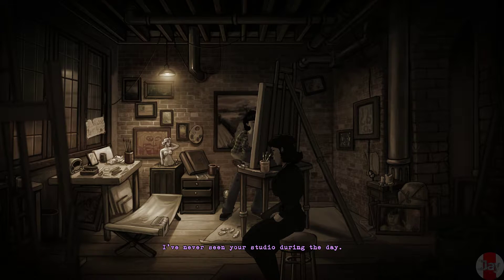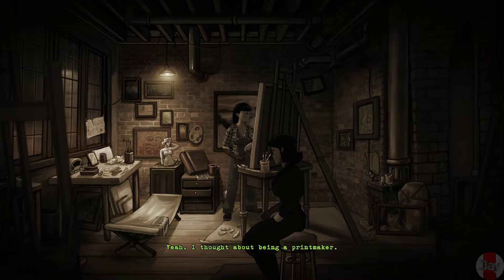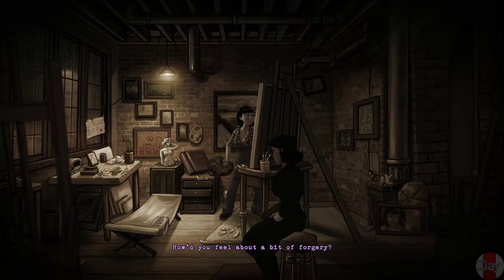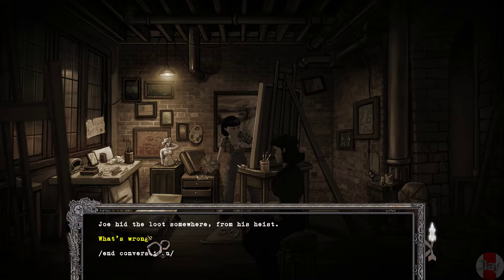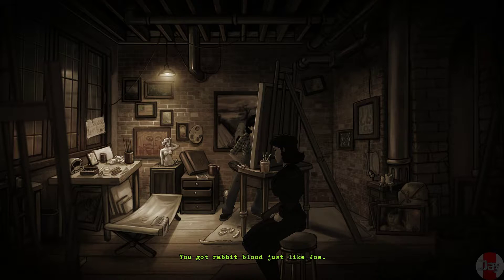Did you ever do any engraving? Yeah! I thought about being a printmaker but the world needs women painters. How'd you feel about a bit of forgery? You know who's really good is Vivian. That's right — I didn't think of her. What's wrong? You're leaving — I can see it in your eyes. You've got rabbit blood just like Joe. Write me once in a while, okay? So I know you're alive.